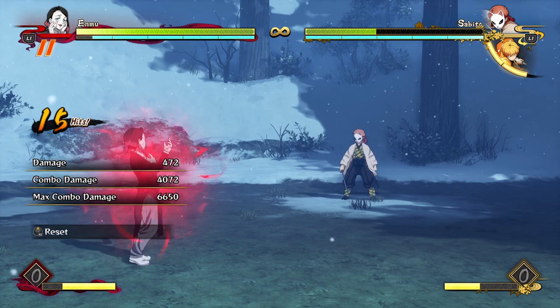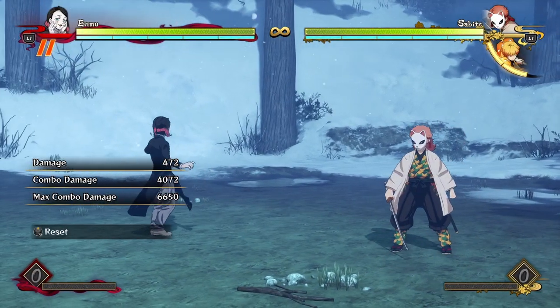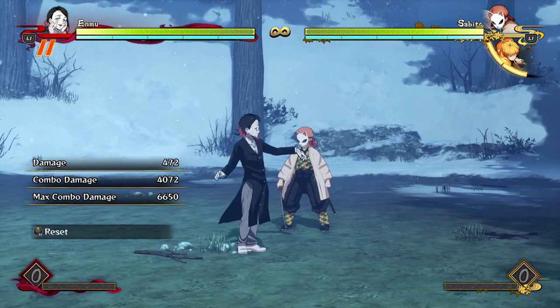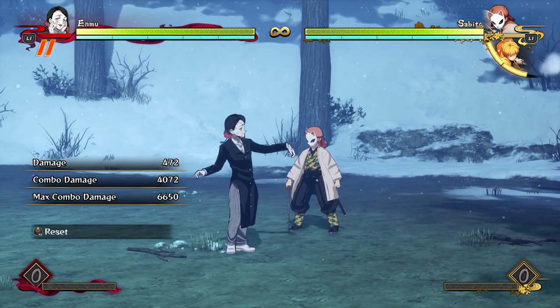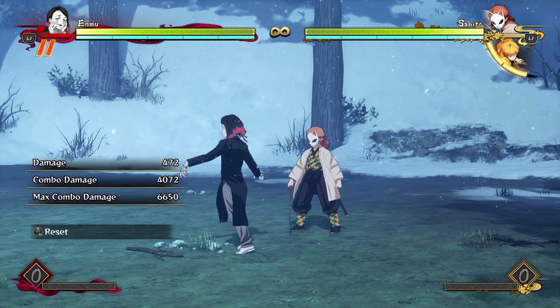Even a grab here is 7400 damage, which is pretty damn awesome. If you combine it with the fact that it was a reset, that's like 60% of the opponent's life — and I didn't use any demon skills so I can still break away from combos, and I didn't use all of my meter. It's pretty amazing that he can do this much damage for a single reset that is really hard for the opponent to avoid.